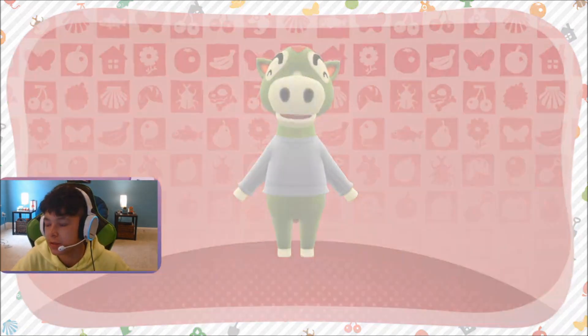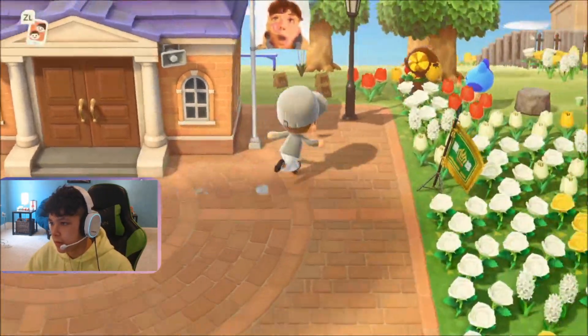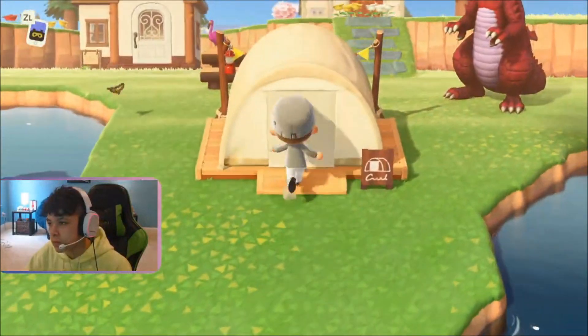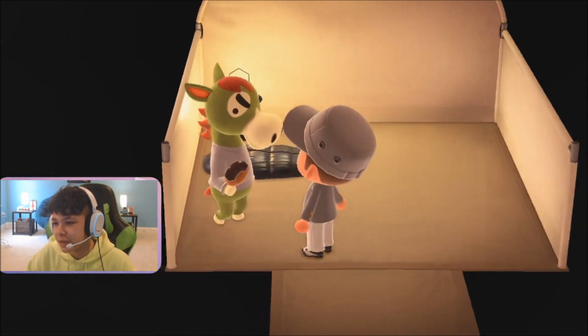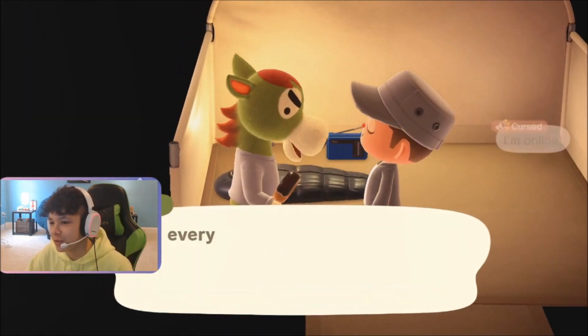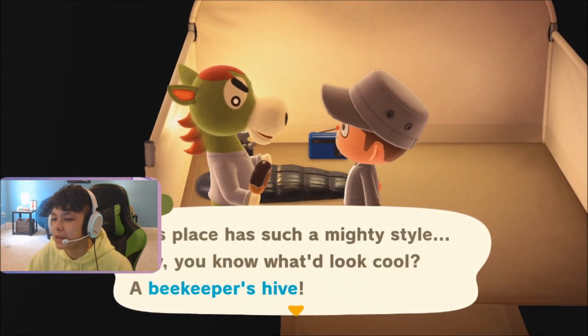Okay, so he's coming to our campsite right now. Now he should be in his tent. And then what we're going to do is we're going to do his third request and he should be able to move in with us. Let's go talk to Buck. Okay, here's Buck. He has a nice donut. He always talks about his jogs. So, talk to him and see what he wants. A beekeeper's hive.